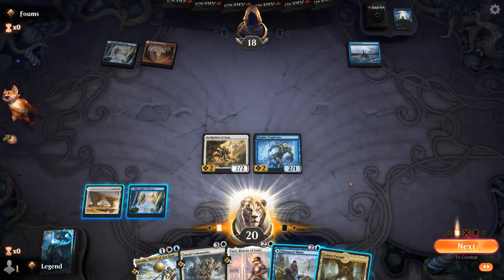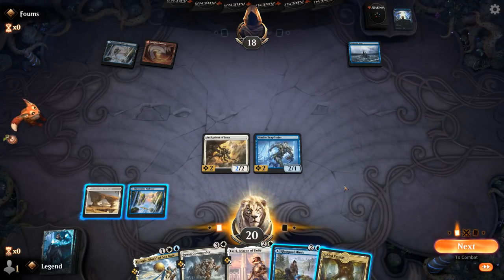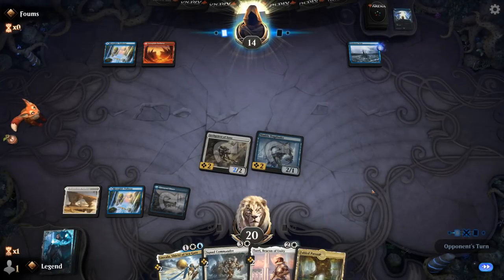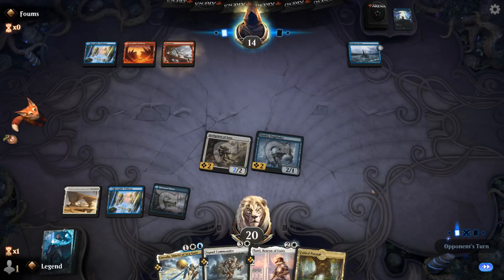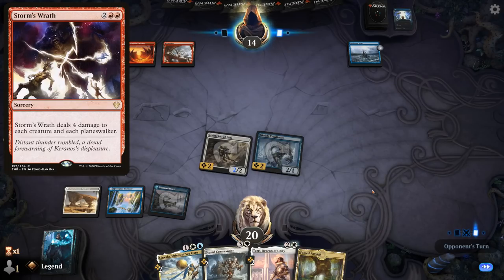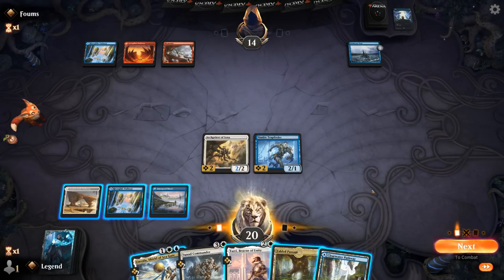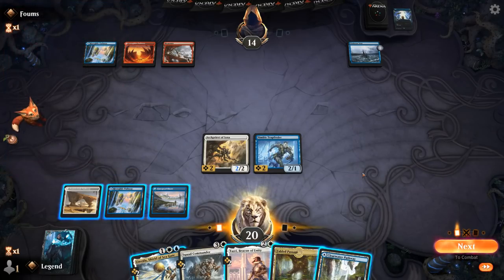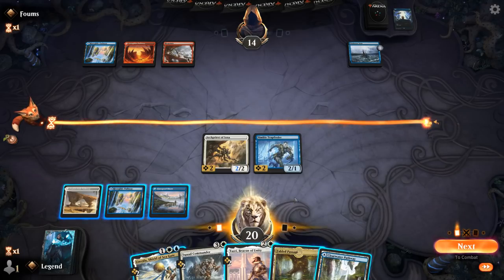There's an Ominous Seas for now. Fabled Passage — we did draw land, sadly they're all taplands here. For now probably play Glasspool Mimic as a tapland so I can play a four-drop next turn. If we expect a Storm's Wrath I might want to play Linvala. If we expect a counterspell I don't want to get Tazri countered — Tazri does survive most burn spells. This could be an Ominous Seas plus Valakut Awakening deck. They don't have double blue so I don't necessarily expect a counterspell — this might be a good window for Tazri.